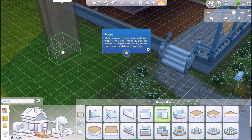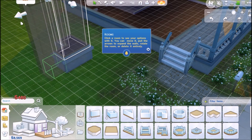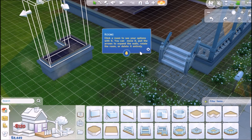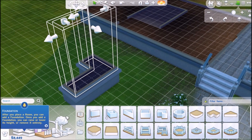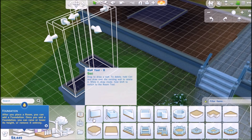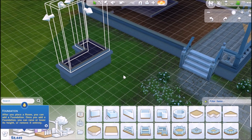Click a room to see your options — you can move it. That's so strange! You move it with the arrows. After you place a room you can add a foundation. Once you add a foundation you can raise or lower its height.